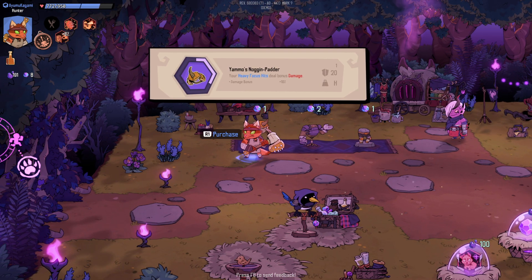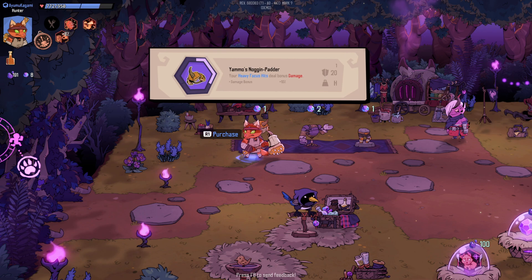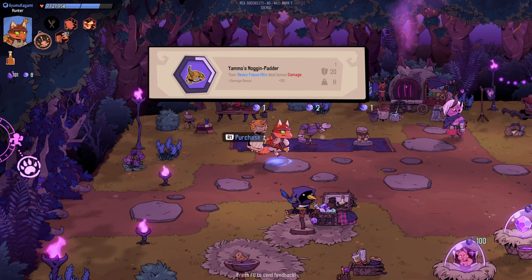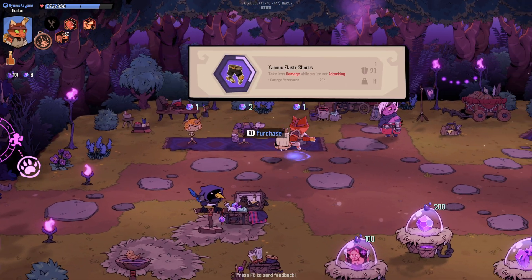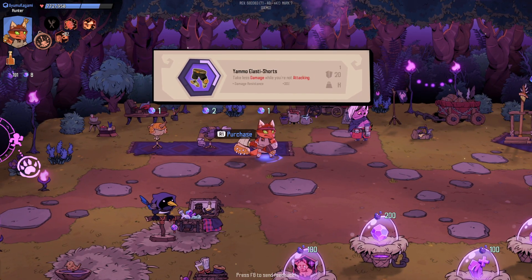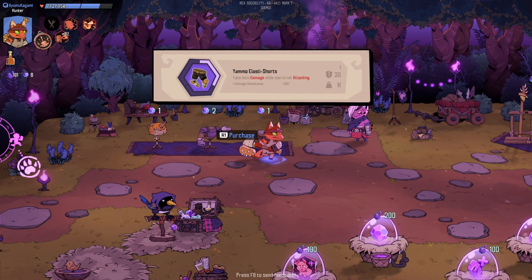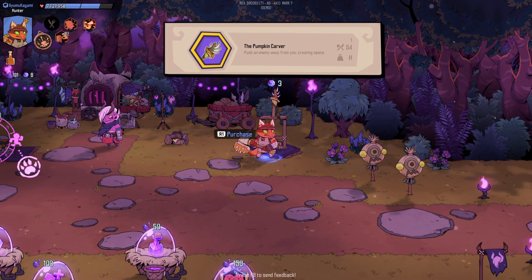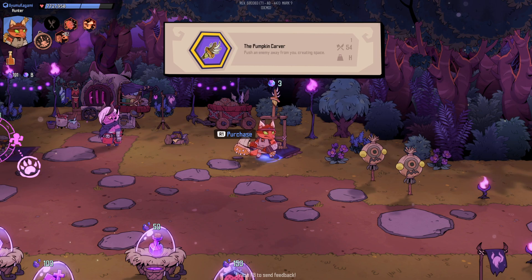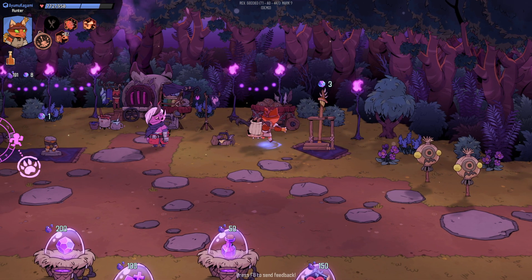Your heavy focused hit deals bonus damage — so this is just damage, damage resistance. I have eight of them. Here's where it was — the pumpkin hammer — and it gave you 'push enemies away from you, creating space,' but it didn't have knockback.